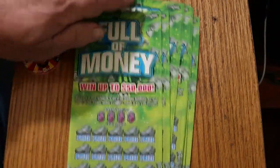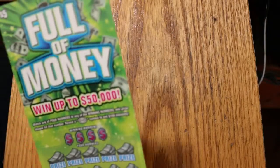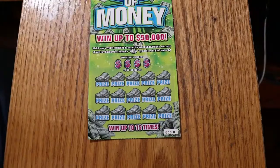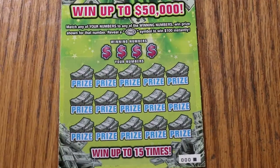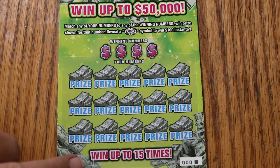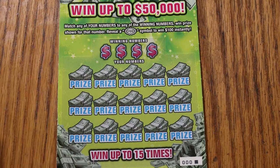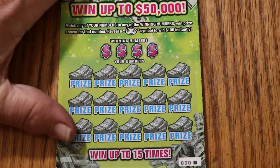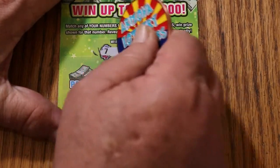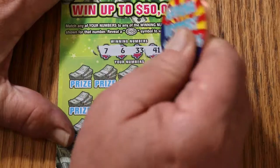Going to start with ticket 000 and work our way up. It's possible to get a manual win-all on this — I haven't had that happen yet, nor have I found the money burst. But we have hope. Numbers are 7, 6, 33, and 41.